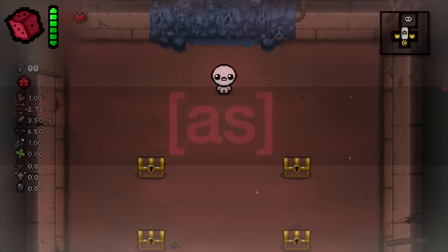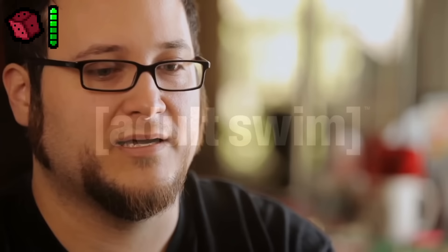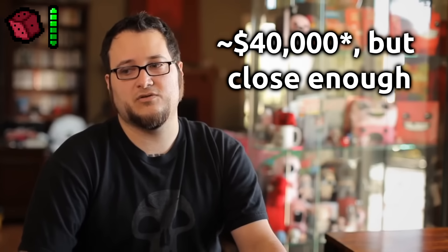A.S. This entry refers to the logo for Adult Swim. Back before Isaac really started taking off, Edmund had put a lot of thought into almost selling the game to Adult Swim for around $40,000-$50,000, which is usually one of the higher going rates for ownership of a Flash game.